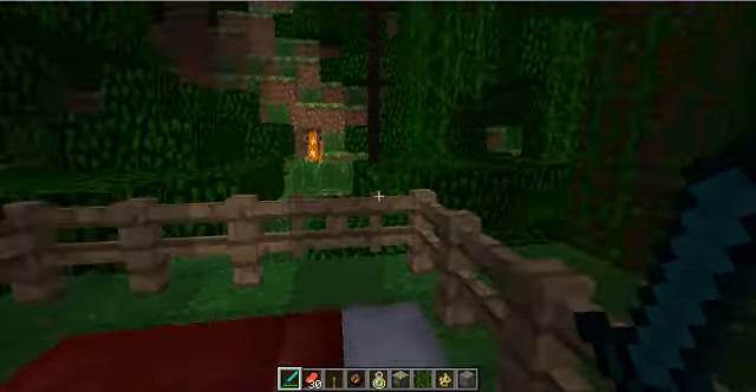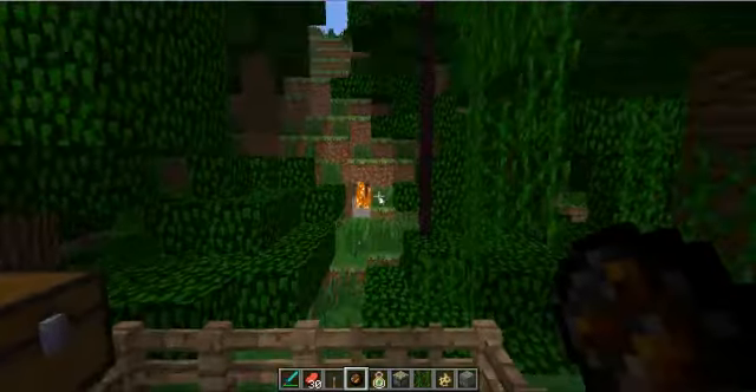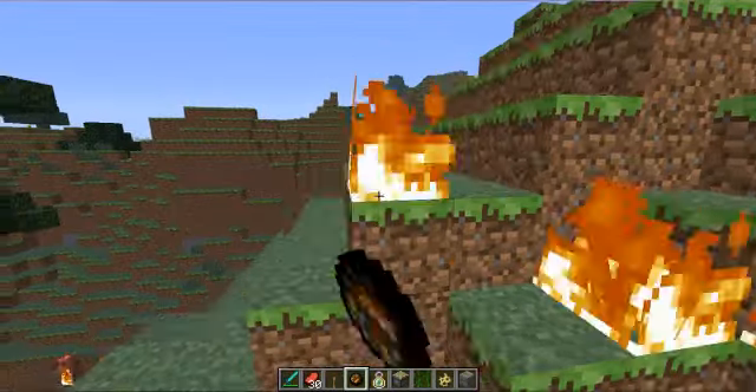You can now breed wolves, in case you didn't know that. And you can get these, which are called fire charge. It's basically like flint and steel.